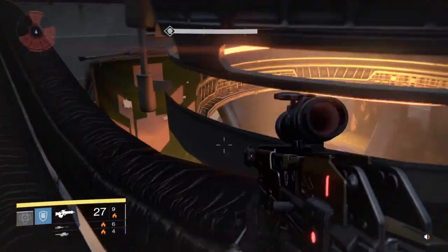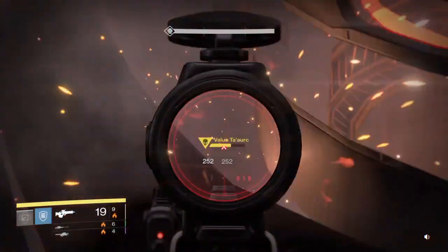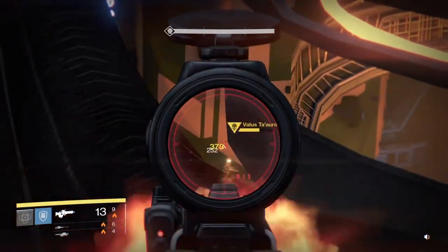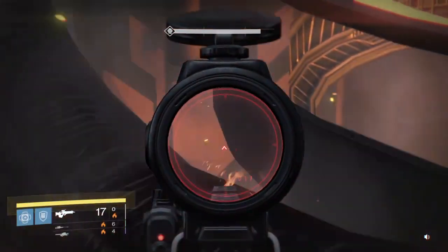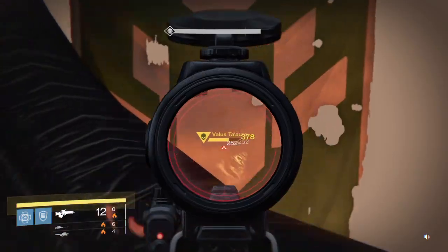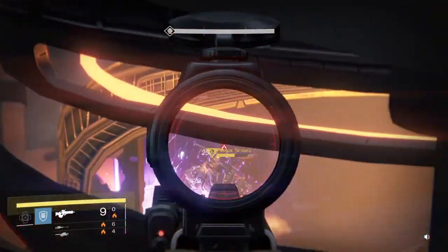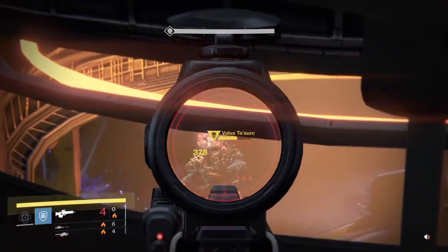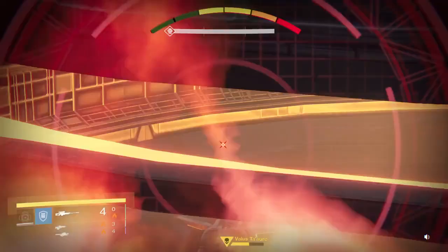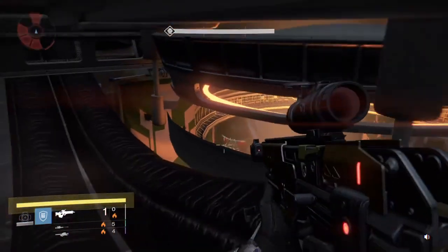If you're on a Warlock, you never really need to worry if you have your Super up. If you're on Titan, just go Defender and throw your shield up and you're golden. When he's through here, you can just get easy shots in — you never have to worry about anything from him coming towards you. And of course he moves and messes it up. Thanks, boss.